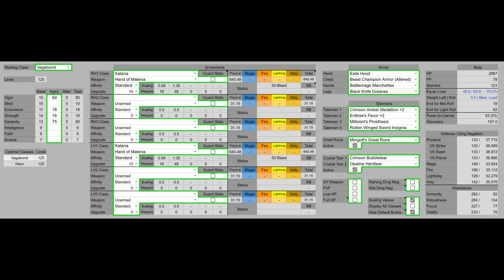For my build, we have 60 vigor, because that is the vigor soft cap. We have 18 endurance to equip the heaviest armor we can with the most damage negation. 16 strength is just to use the Hanimalania one-handed, and we have 75 dexterity, boosted to 80 with Millicent's Prosthesis — that is the final dexterity soft cap.